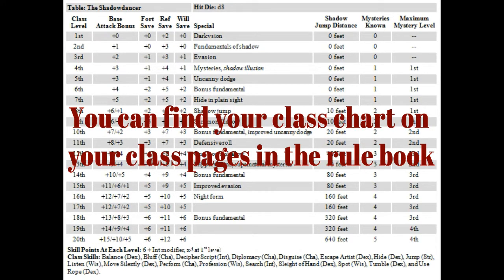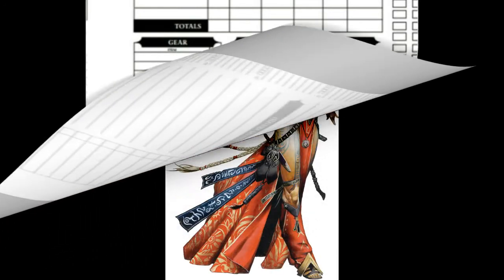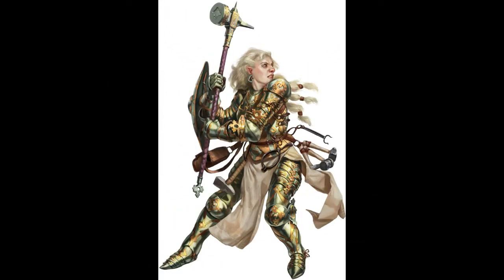Place these numbers on your sheet here. You will also want to write down your class-related feats in your Feats section on your character sheet. You may need to take time and select feats appropriate to your character at this time, such as choosing a bloodline if you are a sorcerer, or a school of magic if you are a wizard. If you are a fighter, you may need to select combat feats to use at this time as well.